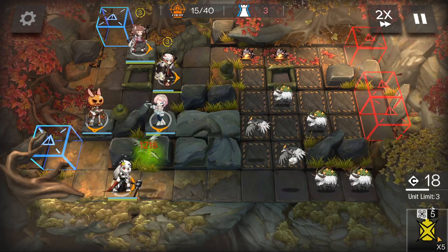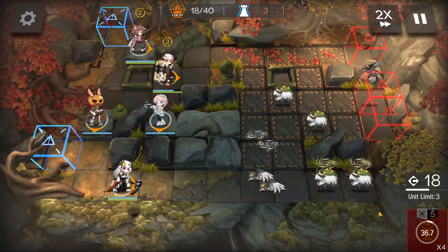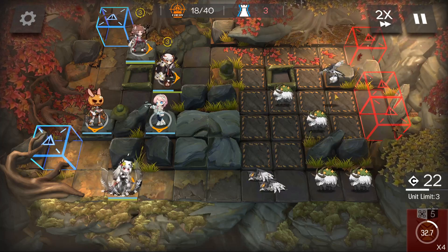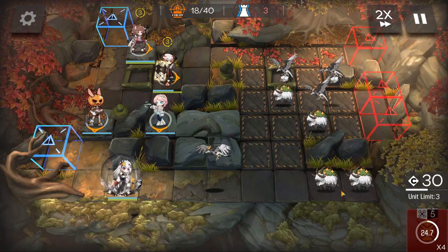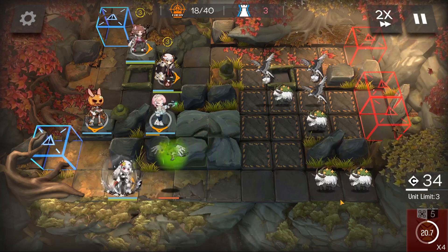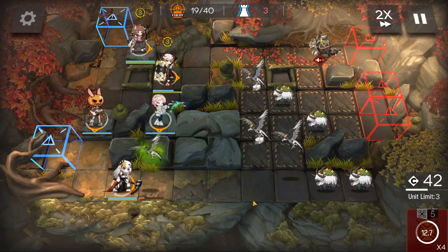So now just choose two random lucky birds and use the Flash Grenade on them — just choose any two. There are lots of birds in this stage. So basically we've finished the quest, and now we can just AFK.